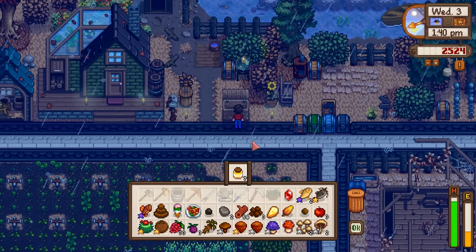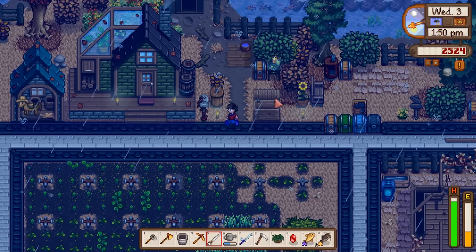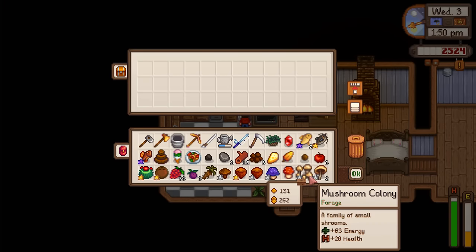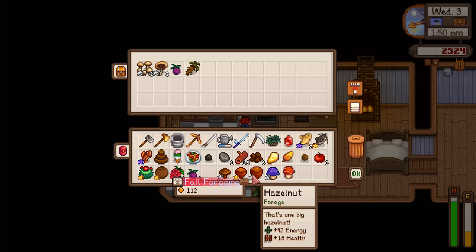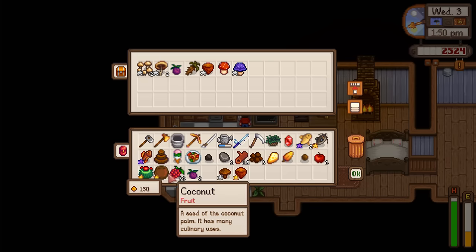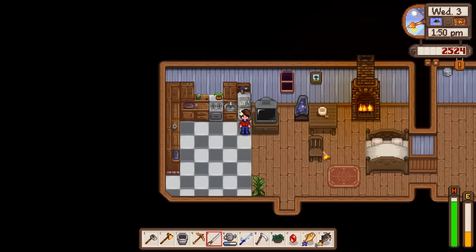We'll be getting our greenhouse done in the next two weeks so maybe we can plant the ancient fern in there. Not a bad foraging day. I'm absolutely stumped as to what to do with the mushroom colony and poison mushroom. I should just start putting one-off things like that in the fridge on the off chance they end up being used for some cooking recipe.